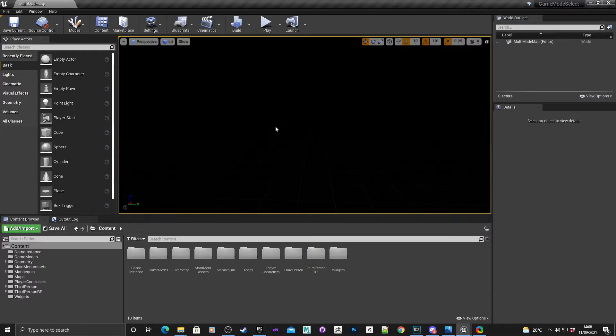Hey, this is An bringing you an Unreal Engine 4 tutorial. In this video I'll be going over how you can select a single map and choose multiple game modes for it. I'll demonstrate that now.